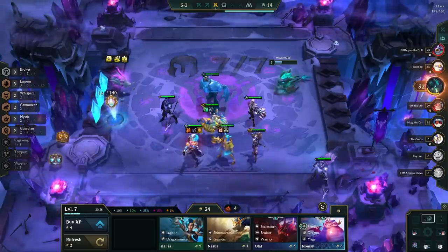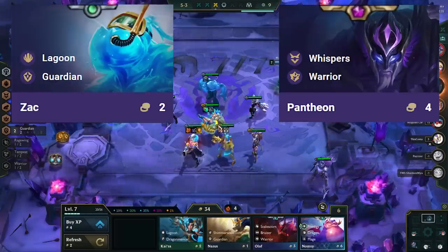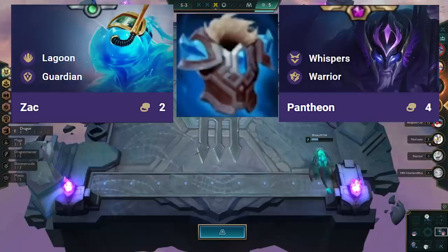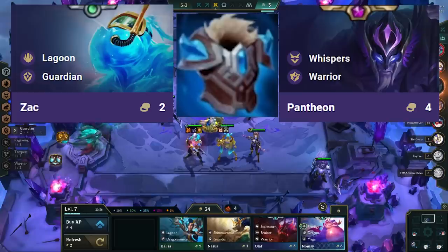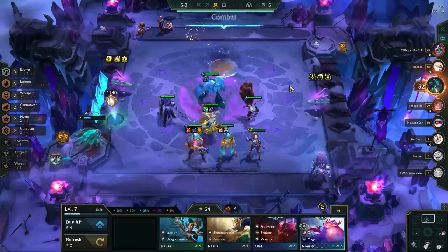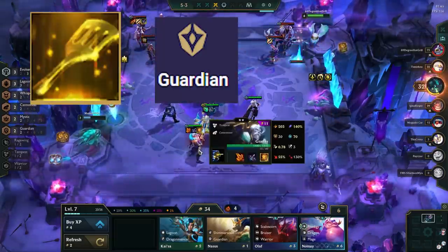Tank items want to go on Zac if you are in a position to 3-star him; if not, they want to go on Pantheon. The best tank item to build is Protector's Vow, as it buffs our entire team when we are clumping around Seraphine, but other standard tank items like Bramble, Thornmail, Warmog's, Redemption, and Sunplate also work great. If you get a spatula, you want to build Guardian Spat and go for 4 Guardians at level 8 — you put this on Pantheon.